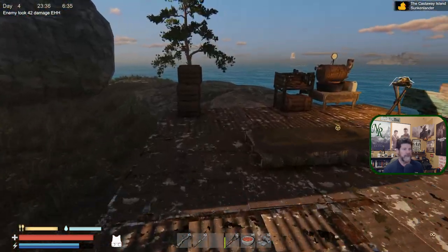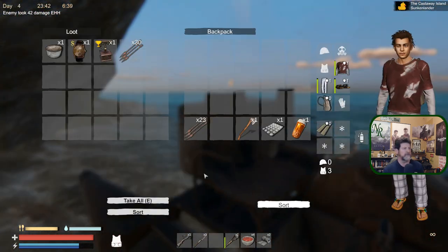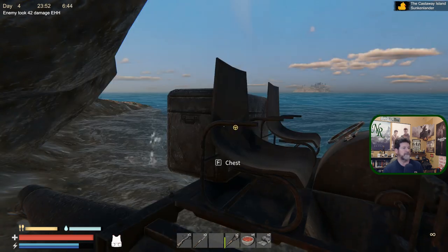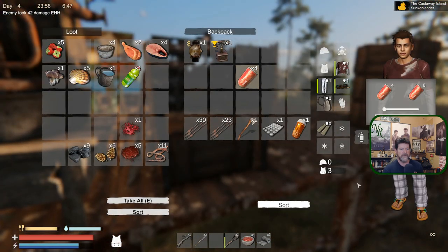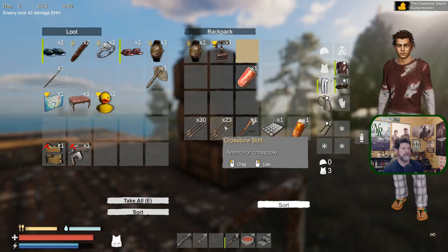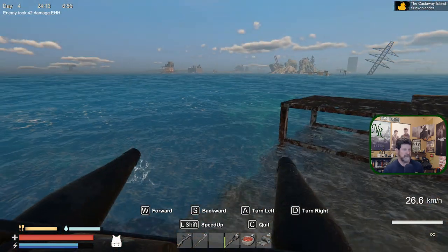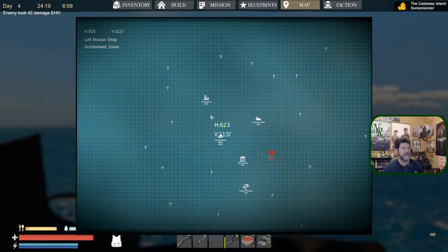Right now let's concentrate on getting more raw materials. Let's grab some crossbow bolts - we'll find arrows on some of the enemies which fills us up so we don't have to keep making them. We have two watches to sell. Nothing we really need to buy at the moment - let's go back to the apartments.